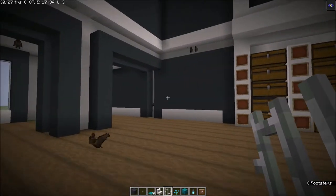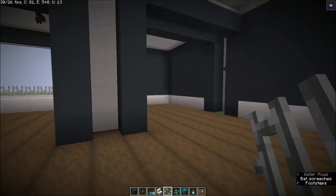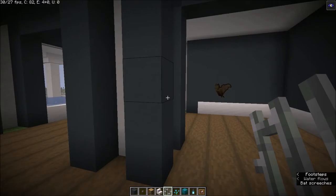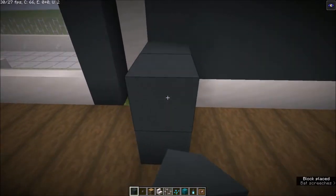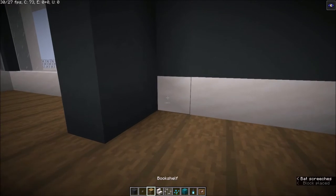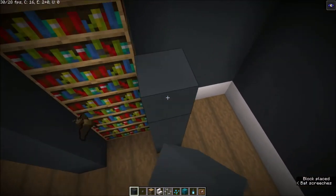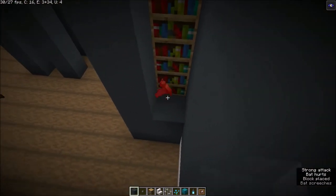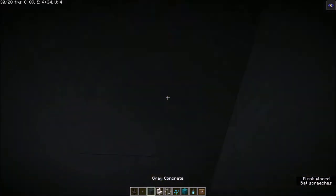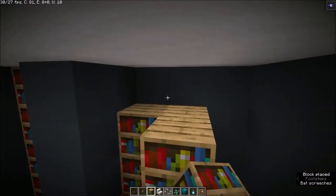The next thing I want to do is get on this side and make a living room in here. First we need a room for the books. I want to keep the modern look for this build, so I'll place the bookshelves in like that, all the way up. We can do the same thing on this side as well.